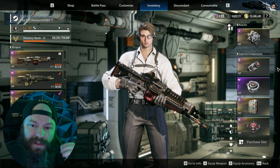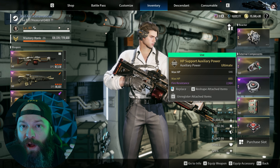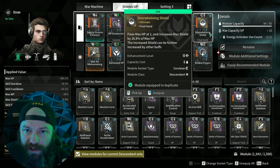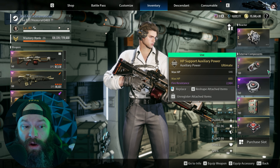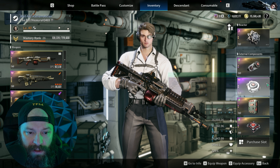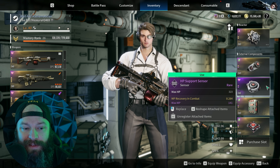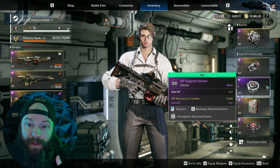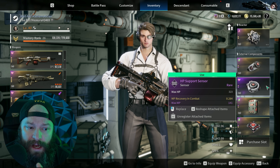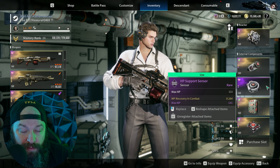For external components, the perfect set for Enzo stacks a lot of HP because we want to abuse Overwhelming Shield as much as possible — the more HP we stack, the more shield we get. Double HP on your Cigar or Auxiliary Power is super helpful. On your sensor, consider an HP roll but then have max MP and MP recovery in combat — this is invaluable because we're losing so much MP from descendant mods. MP recovery in combat helps greatly with mana maintenance.